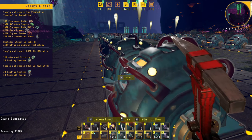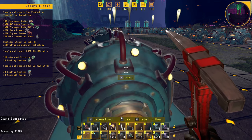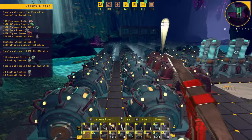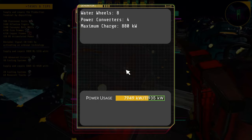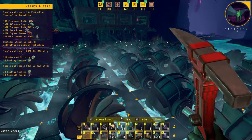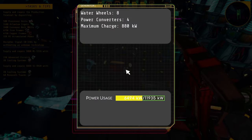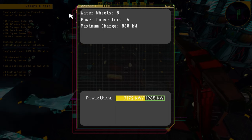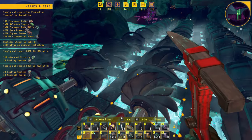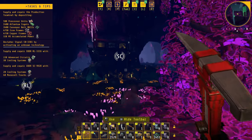I think they should change the bottom-left display from 'producing 150 kilowatts' to show a percentage — like '100%' — that would be a good change. Also, if you've gotten access to tier two crank generators before you're supposed to and you have tier one water wheels, the ratio goes in the other direction: you need two water wheels to one crank generator for them to produce at maximum capacity.